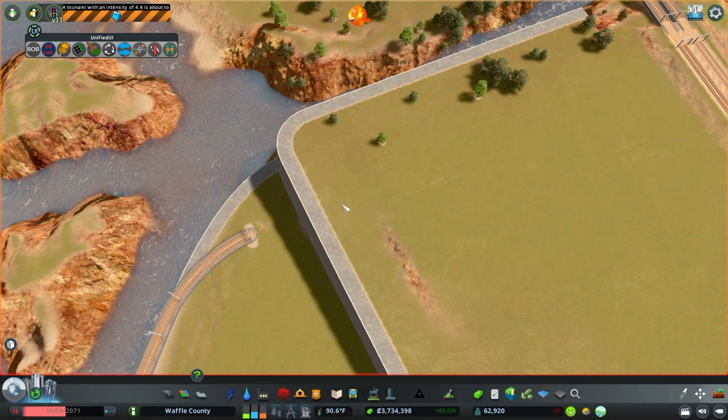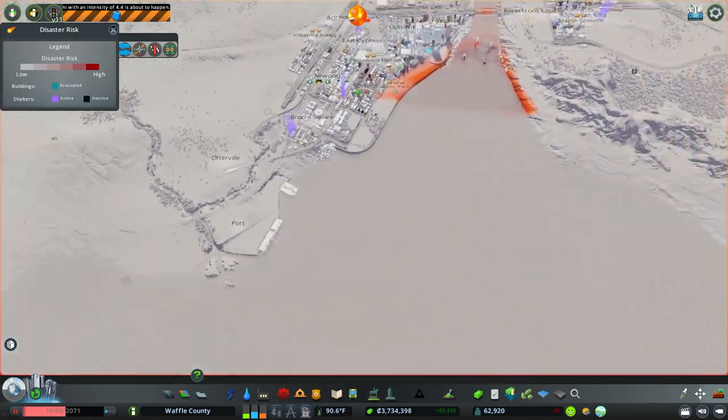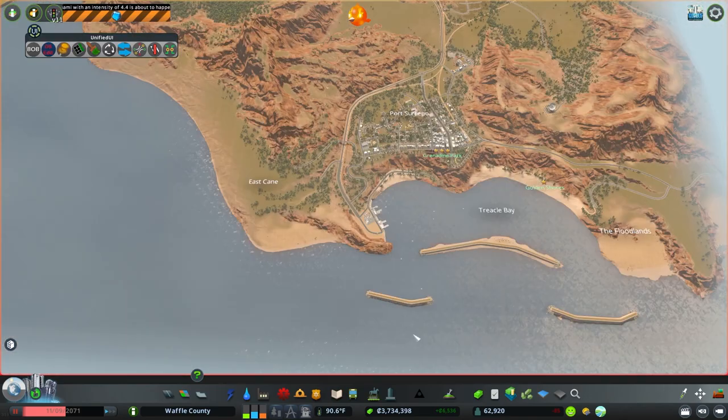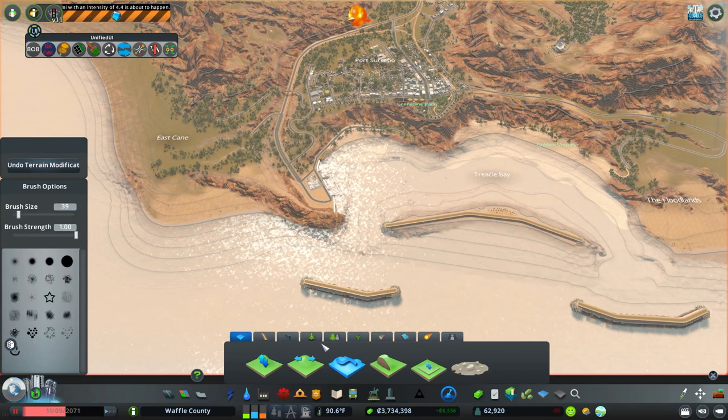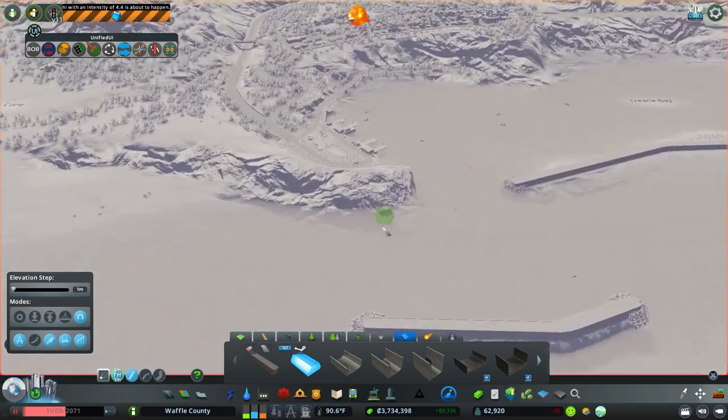You've got to be kidding me — okay, hold on. Tsunami! You're going to hit all of this — absolutely going to hit all this. Okay, we're going to have to do some disaster prep. I think I need some more flood walls over in this area.